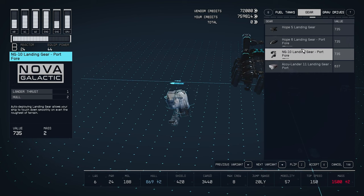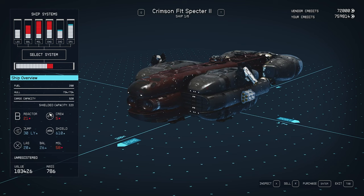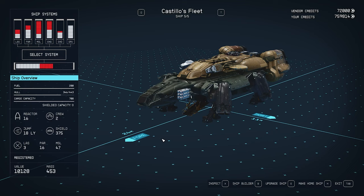When you steal a ship and add it to your fleet, it comes unregistered. Talk to a ship technician in your ship viewer to register it — there'll be a button to register the ship. Without registering you can't modify it. The registration cost is usually only a few thousand less than the ship's value — so a $10,000 ship costs about $8,000 to register. There's not much profit from stealing ships unfortunately.